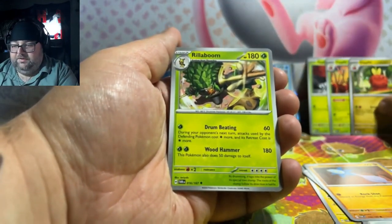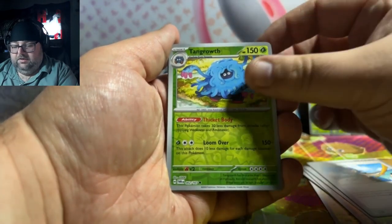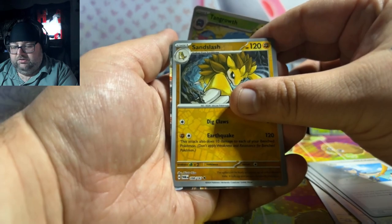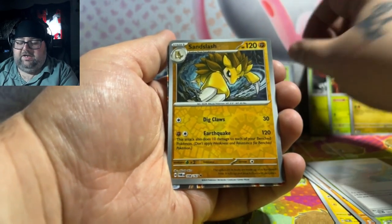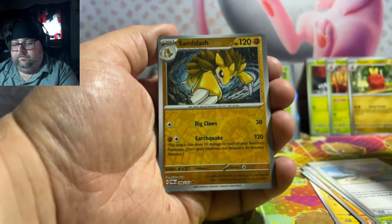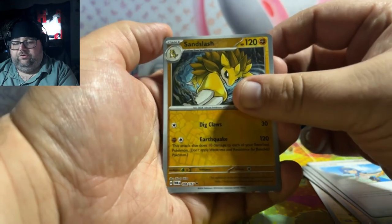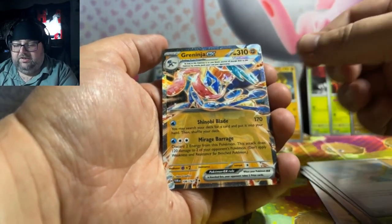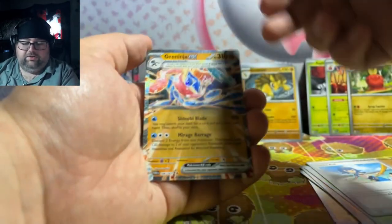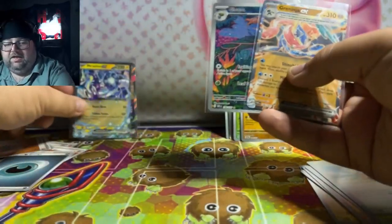There's another Diplin. Brillaboom. Lana's Aid. Tangrowth. Sandslash. Hey, at least we got something back here. Let's hope it's Dragapult — because it is textured. Oh, it's Greninja! I'll take it, with the fighting energy to go with. That first 10 wasn't too bad — Brighton, Gloom, and Greninja.